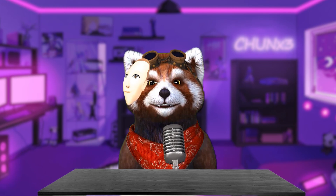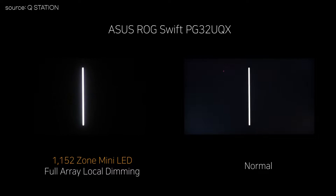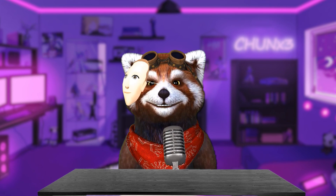The biggest difference that having a backlight makes is black. LCD displays black by using the backlight, which results in a somewhat hazy and grayish black color. On the other hand, OLED can display pure black by turning off the individual pixels. In conclusion, LCD displays have a weakness in representing black colors.